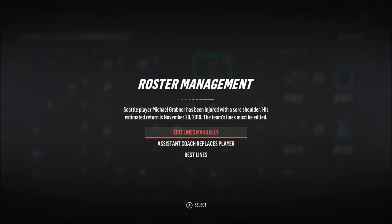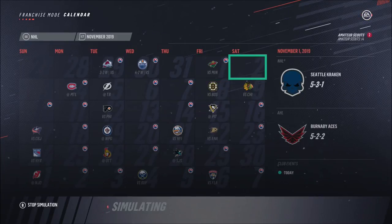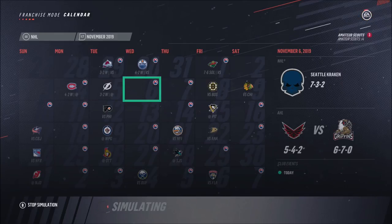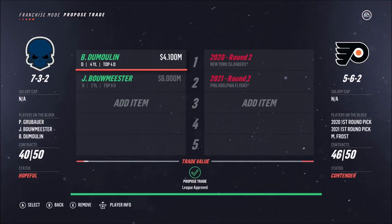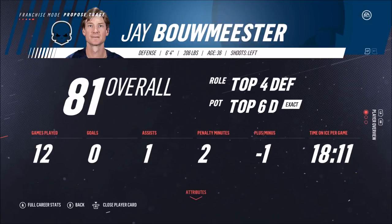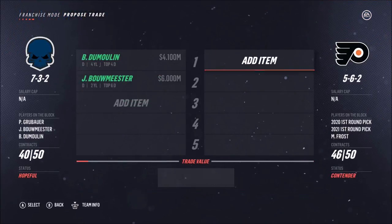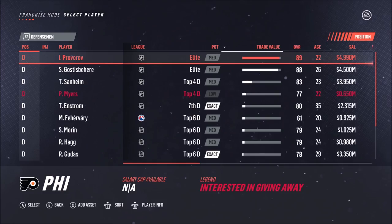Michael Grabner got injured — that's not good, he's our best player. Fortunately we have a fourth liner, Scavior, to replace him in the first line, but we need Grabner back quickly. We got two wins out of three games. Now there's another trade coming — we're going to trade two defensemen, Dumoulin and Bowmaster, both of them. We're trading away a top four and a top six, so we need to get a top four and a top six in exchange. Both are 81 overall.